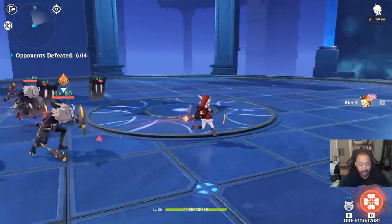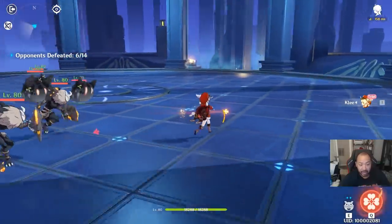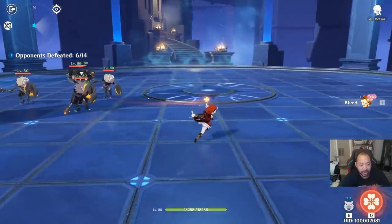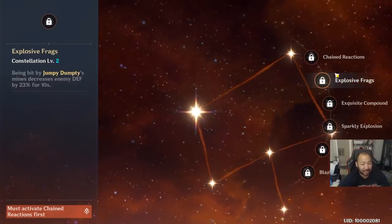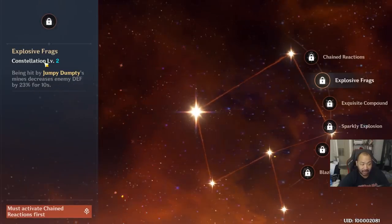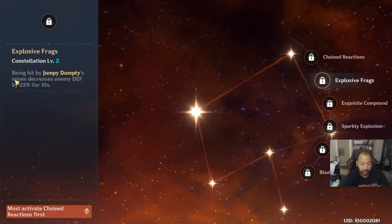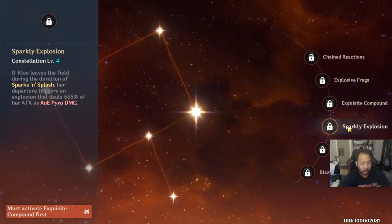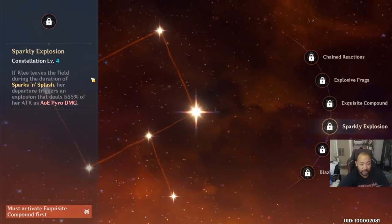I can't freely recommend constellations, especially if you're free-to-play. But for those who are investing and really like Klee, I'd say try to at least go for Constellation 2 to get the decreased enemy defense by 23%. This is actually a big deal — whether you're comboing or soloing, Constellation 2 is probably all you really need.